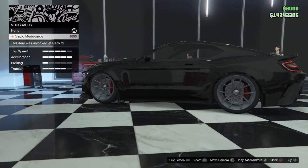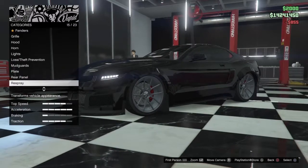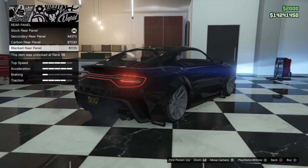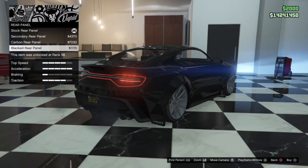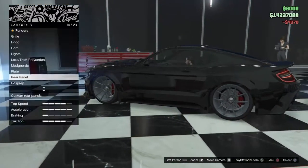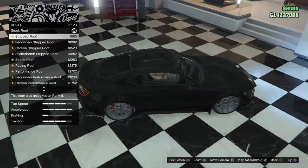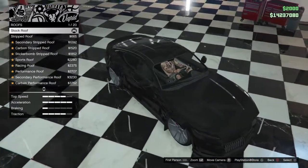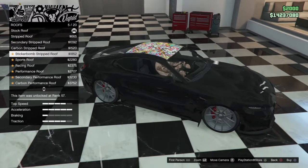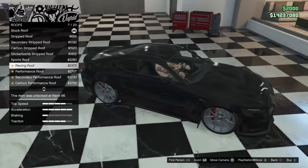Alright, mudguards — do we want mudguards? Yes. I'm gonna go with secondary. Look at her now. Roof — let's see, I can't really see because of the color. Sports roof, racing roof, secondary performance roof.